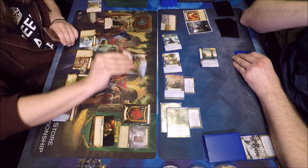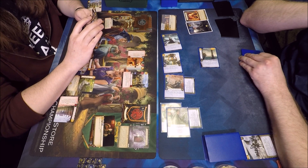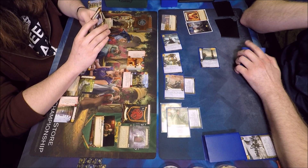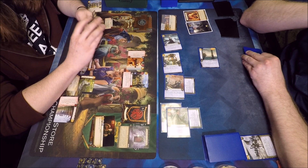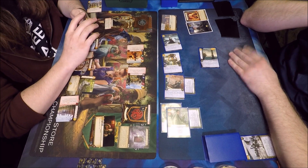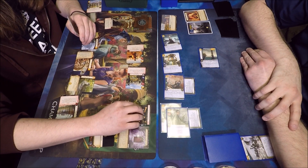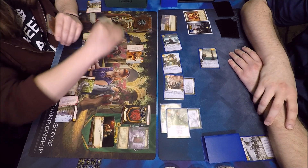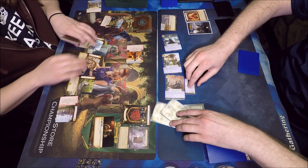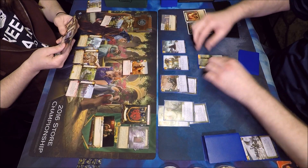He brings in Second Sons using Flea Bottom, then does a power challenge with Second Sons — goes unopposed. Claim puts him up three to one. Tie for dominance, Second Sons goes back to the discard pile, and we head to round two.